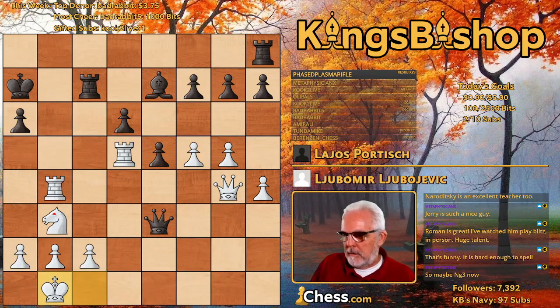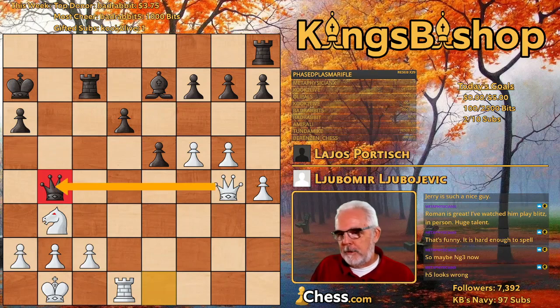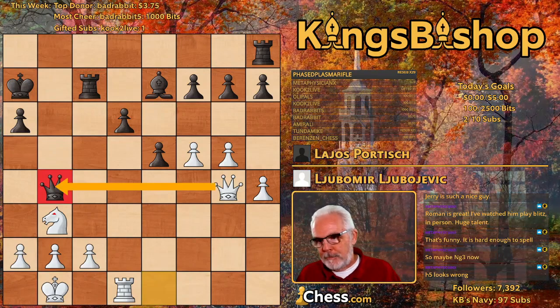Let's talk about Queen E1, Rook D1 — does anybody see the problem with queen takes this? It's not free. Don't miss those crossfires. The reason I point this out is it's a very common mistake at the amateur level among beginners — overlooking pieces far, far away.